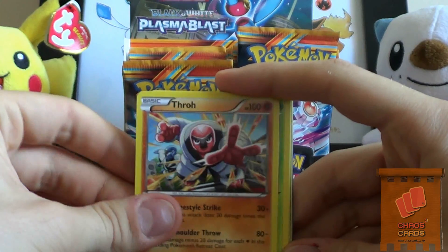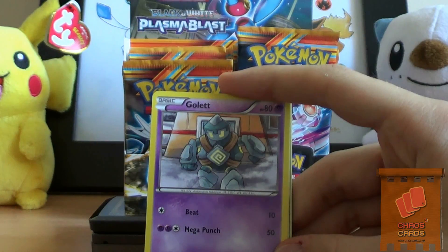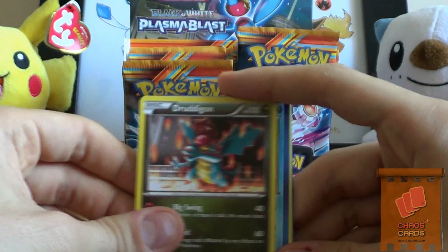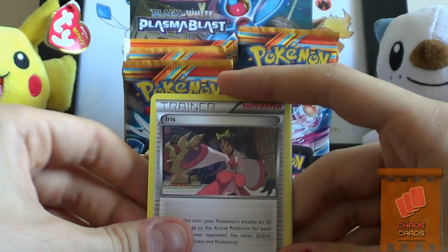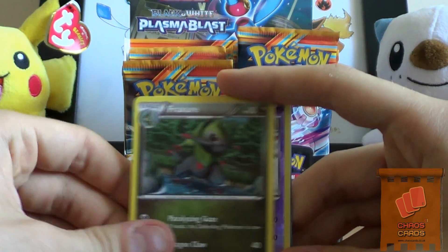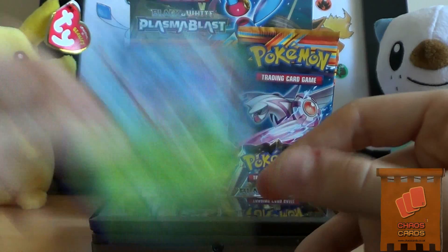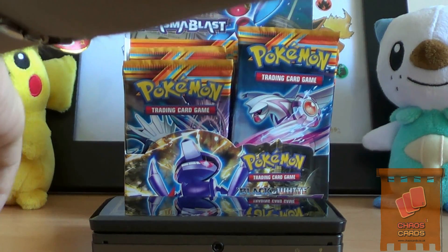We have a Thro, a Surskit, a Karrablast, a Golett, a cool really cool-looking Druddigon - wow, it's good enough to be a holo - a Glalie, an Iris, that's a really cool-looking texture as well, a Golett Reverse, and a Masquerain Rare. I just want to sort out my pile here quickly as it's collapsing.